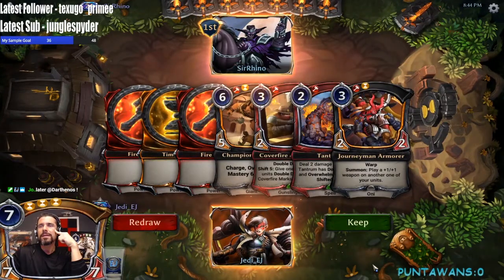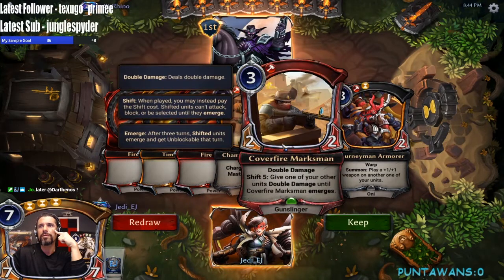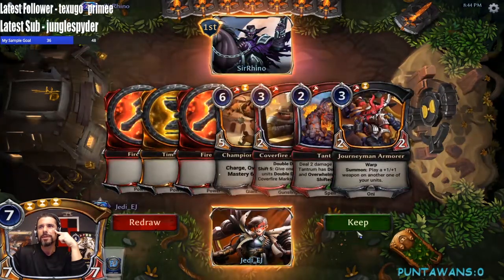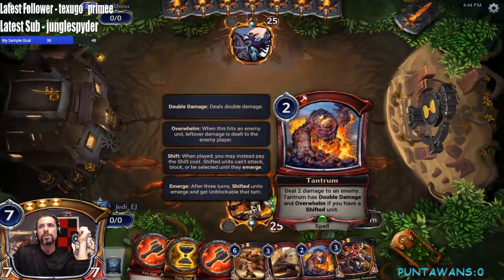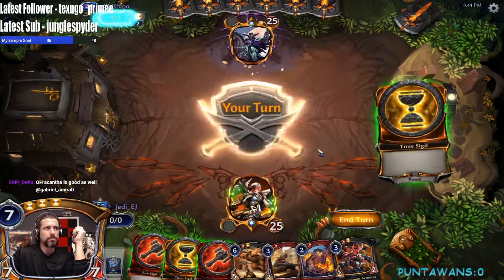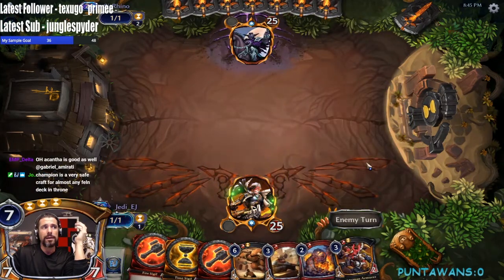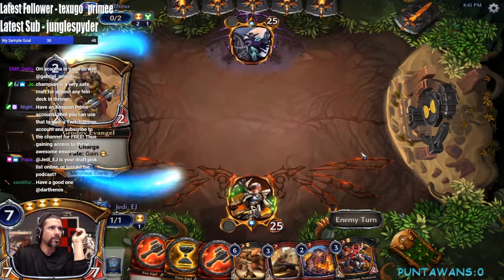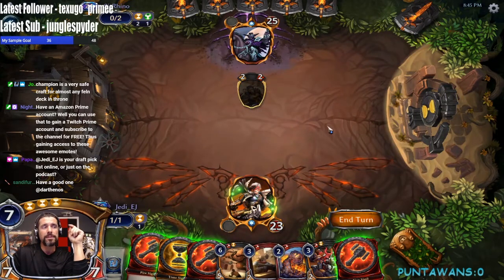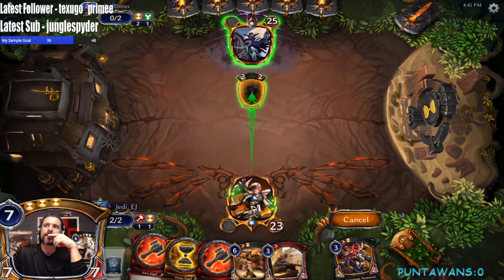This is a little clunky just a wee bit. We do have an answer on two and then we could go Cover Fire Marksman and put Journeyman on him. I think we can do a little bit better but I also think this hand is serviceable — we'll keep it since we're on the draw. There's a world where we can Tantrum their three-drop or two-drop. Akanta is good as well but a little slow. I should probably put my draft pick ratings online — it's not a bad idea.